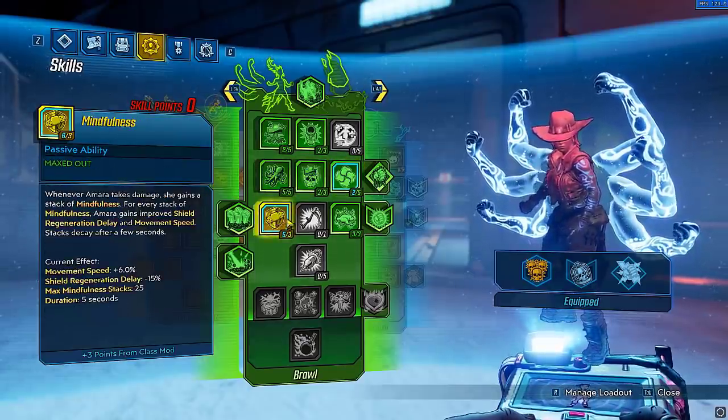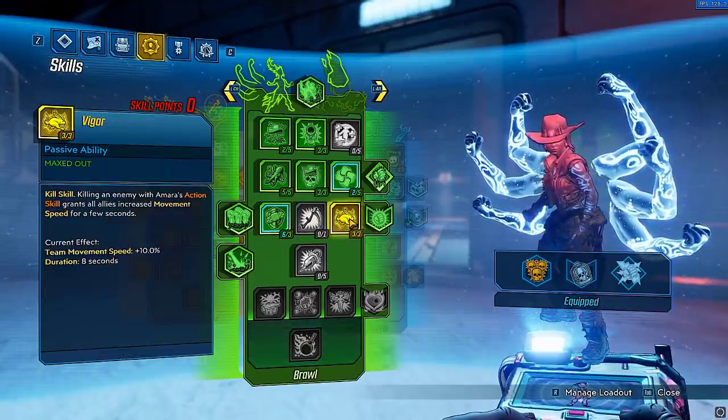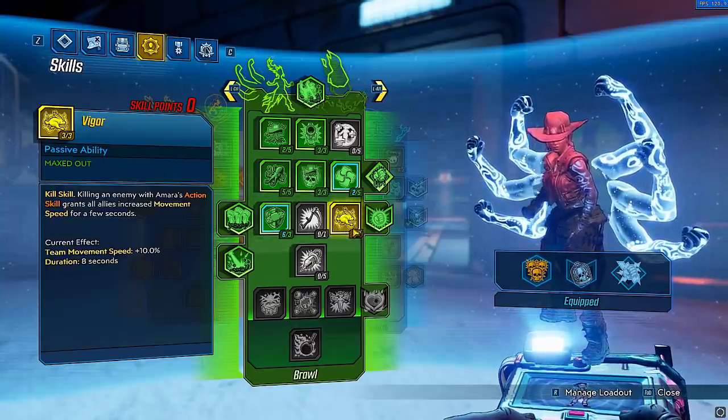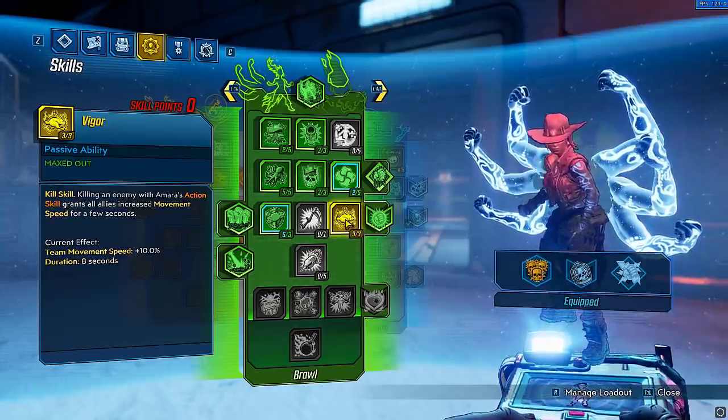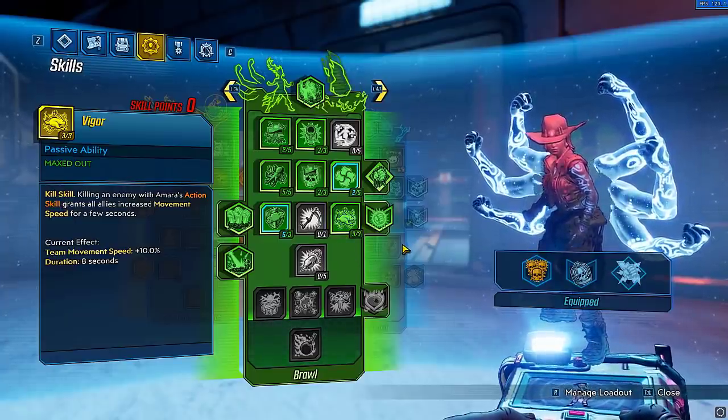You're going to want to put 3 out of 3 into Mindfulness. This is what's going to give you that insane movement speed, as well as Vigor — whenever you get a kill, this gives 10% movement speed not just to you but to your teammates as well. So if you have a Zane in your team, he'll probably benefit from this as well. Really nice.